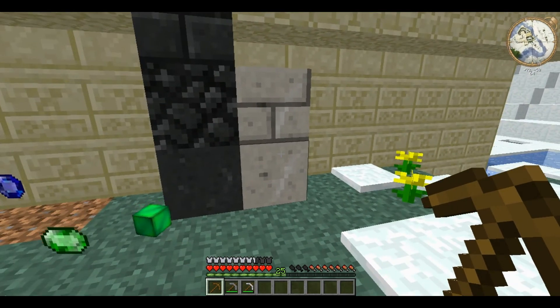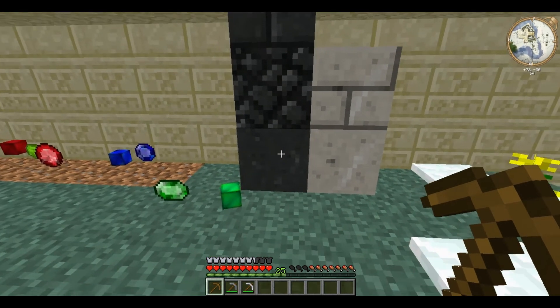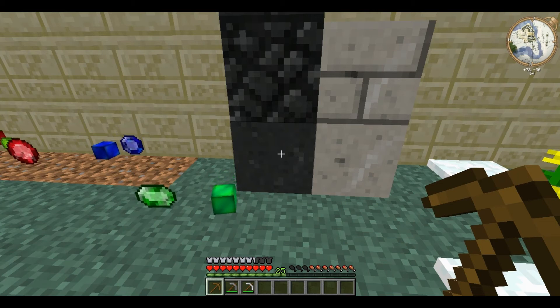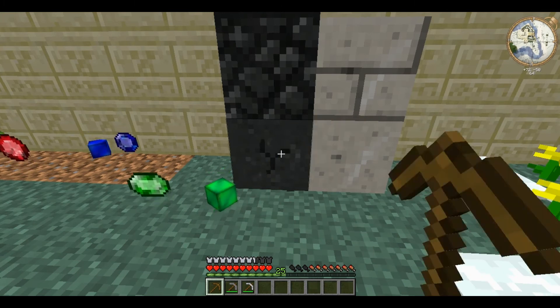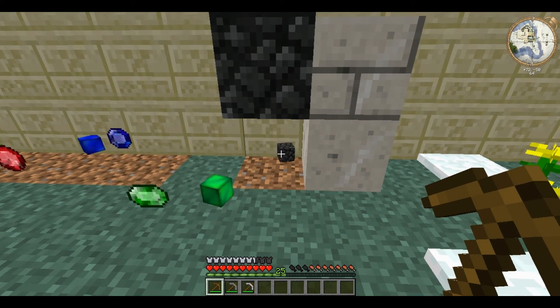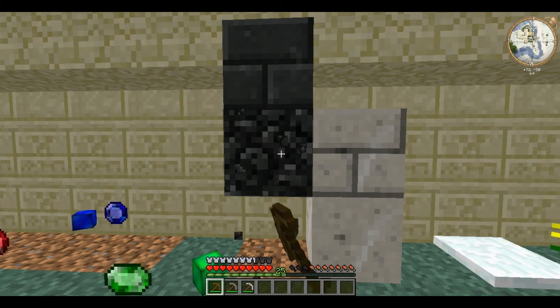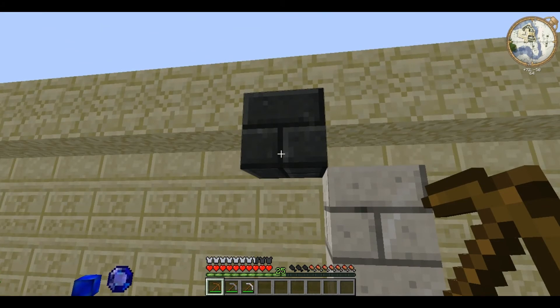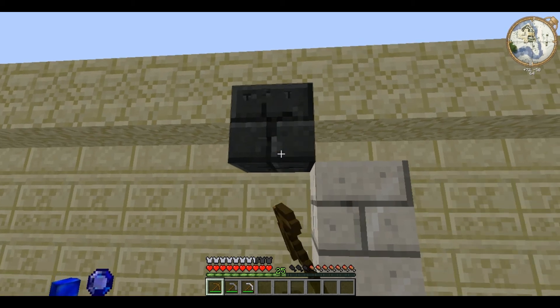These are basalt and marble, and these are purely aesthetic at the moment. Basalt is found in volcanoes — it makes up the volcanoes — so you generally find quite a lot in one go. Both can be destroyed with a wooden pickaxe and drop as basalt cobblestone, which can then be smelted back down into smooth basalt. Then, in the same way as stone bricks, placing smooth basalt 2x2 on a crafting grid will give you basalt bricks.